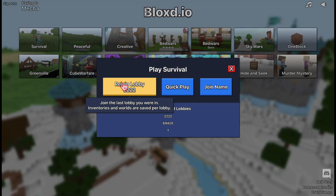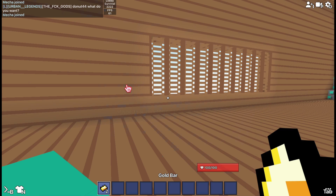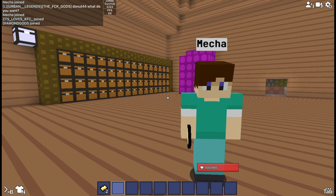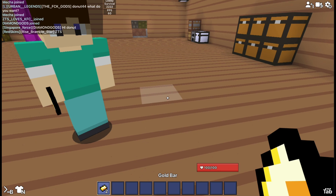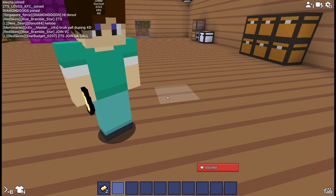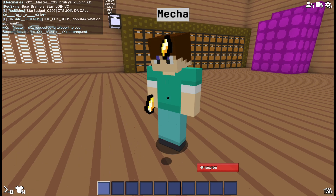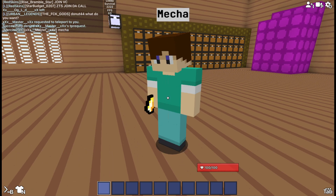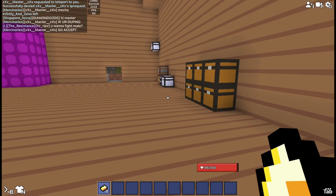I did it! How do you know you did it? You have two of yourself in the same lobby. Joining on phone is a lot slower, so timing matters. You give your account the gold, and as you can see I have four gold now. That's how you do it.